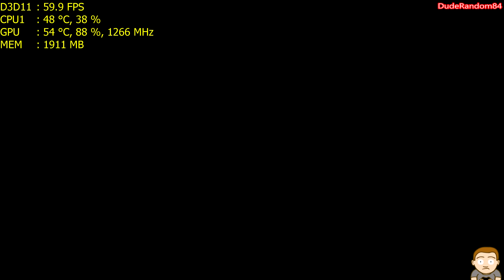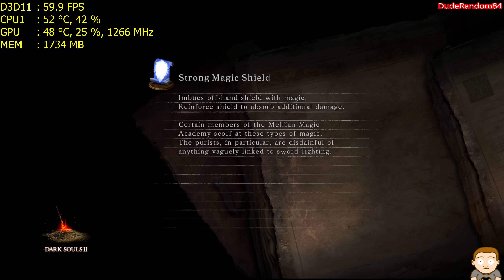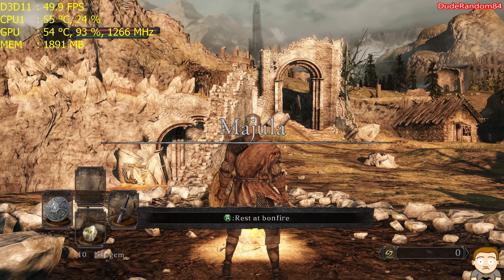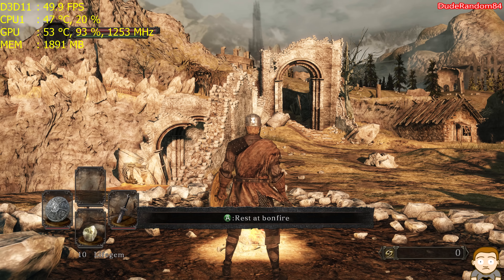They just stop there and stare after they kill you. Strong magic shield and we're done. Okay, 49 frames per second, 96% — kind of odd. Leave it here. Thanks for watching the 4K FPS test, Dark Souls 2, GTX 970. Until next time, peace.